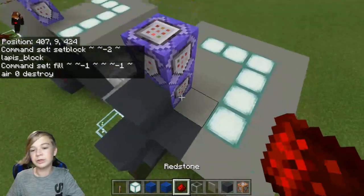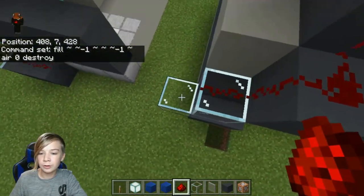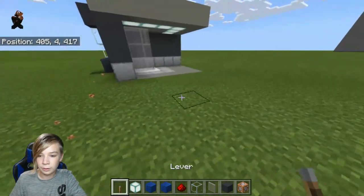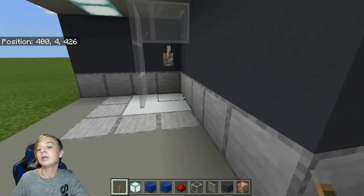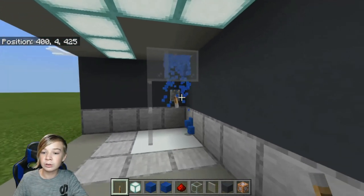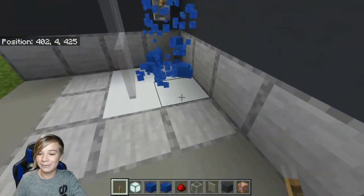What you need to do is place redstone covering it all the way down to the bottom, just like this. Now, apparently my lever broke for some reason. But if you did everything right, when you flip down this lever it should create that really cool waterfall effect.